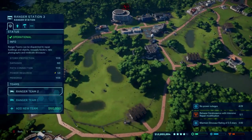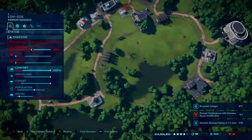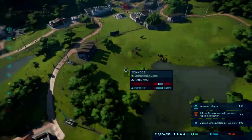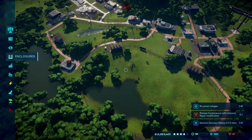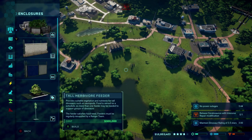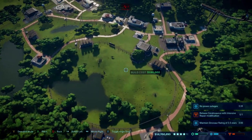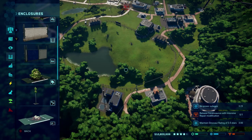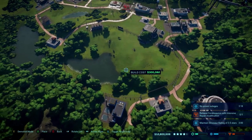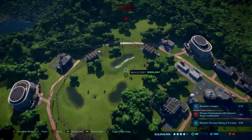We have a low health dinosaur — it's panicking. Why is it panicking? It's starving! Why are you starving? Enclosures — ground herbivore feeder, there. And a tall herbivore feeder here, here, and here.